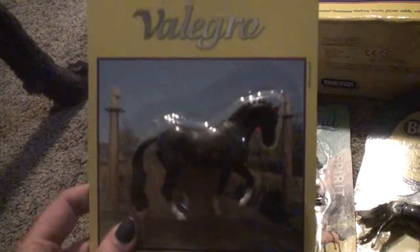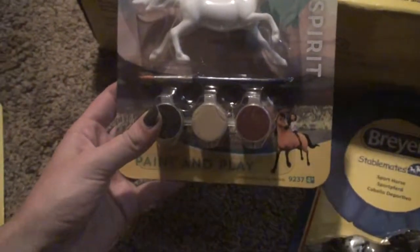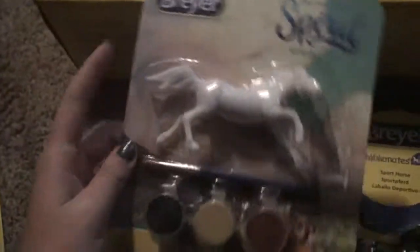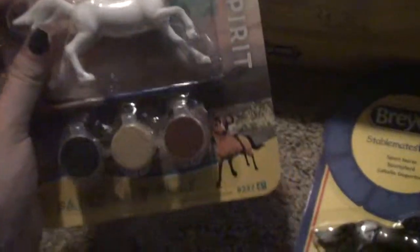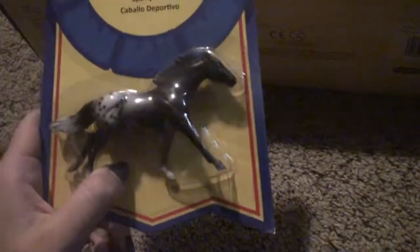So the first thing that I got is the Vallejro stablemate. I didn't have Vallejro so I was like I might as well just get him. This is a Spirit Riding Free Spirit Paint and Play set. It comes with a horse, some paint, and a paintbrush — which of course I will just be painting the horse without using the paint because it's cheap. And then this is a sport horse, probably from around 2006. Really cool looking.